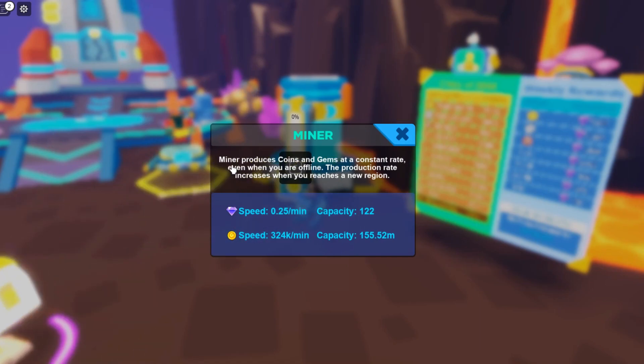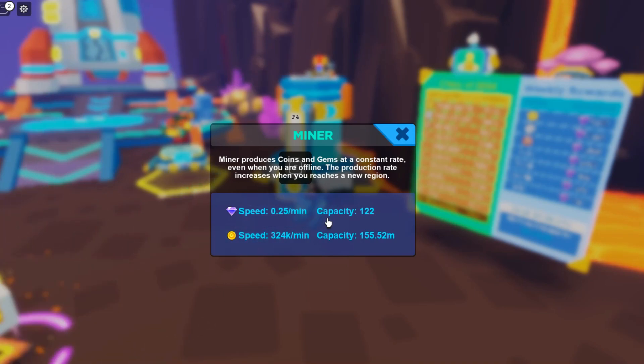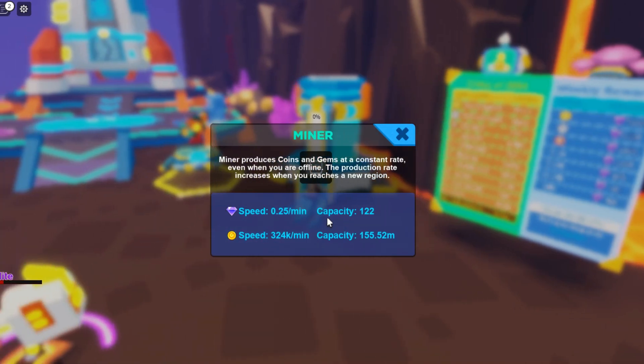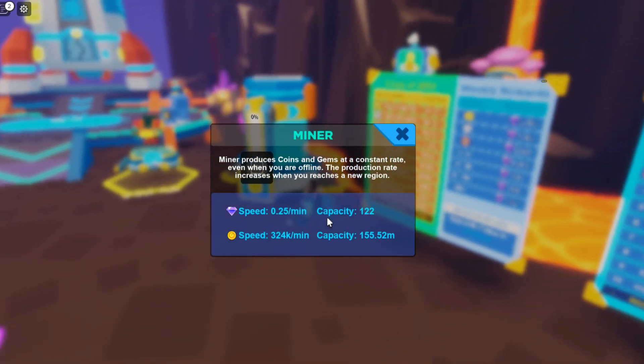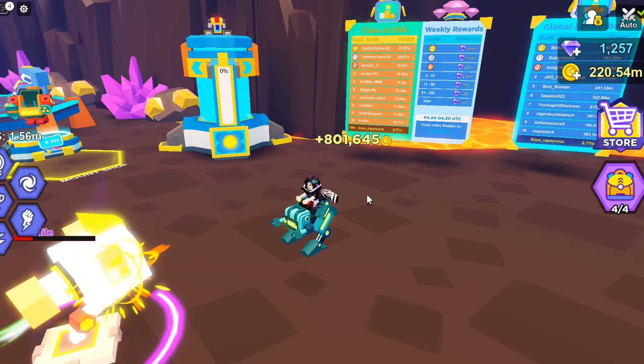That is the max — that's the capacity. But if you are active in the game, you could collect the gems and empty the capacity. What that means is in 30 minutes you could earn around seven gems. But you only get seven gems, that is why this is not the best way to earn gems.